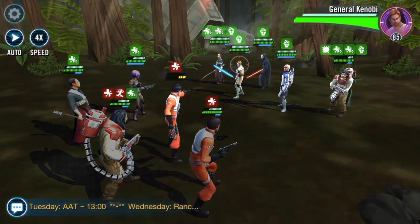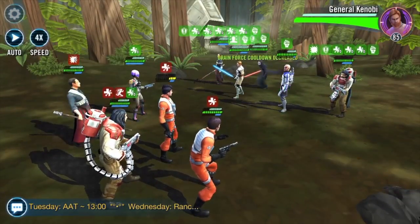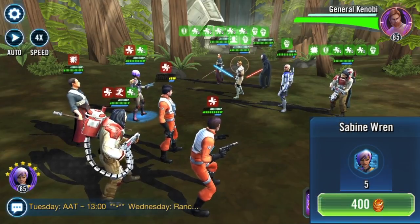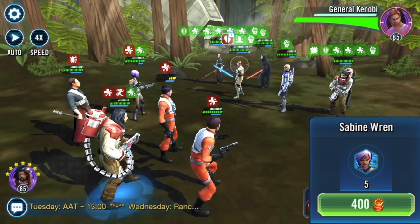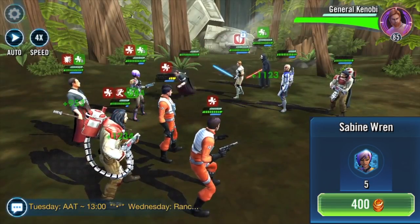With the history out of the way, let's talk about the free-to-play way to farm Sabine Wren. As of now there is only one method, and that is through the guild store. For 400 guild currency you can get five shards of Sabine Wren, so she will be a little harder to farm compared to other characters in the game.